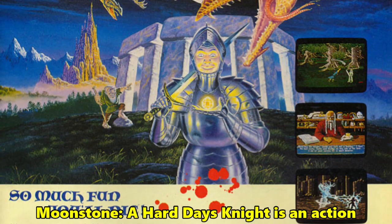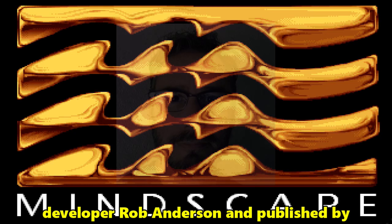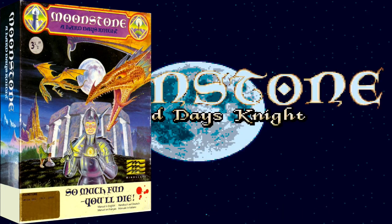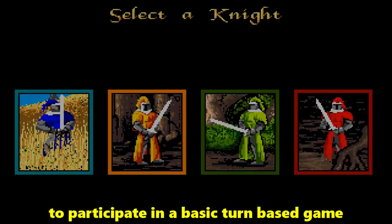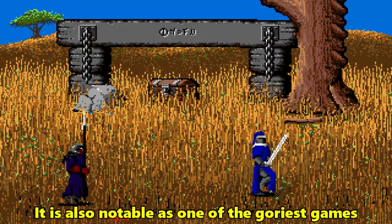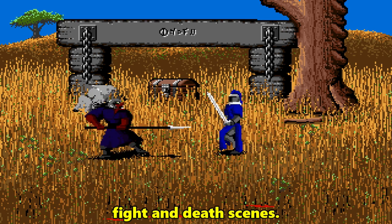Moonstone: A Hard Day's Night is an action role-playing game by Canadian independent developer Rob Anderson and published by Mindscape for the Commodore Amiga in 1991. Moonstone's gameplay blends several different genres, allowing up to four players to participate in a basic turn-based game with real-time combat for any encounters. It is also notable as one of the goriest games of its time, with some particularly bloody fight and death scenes.